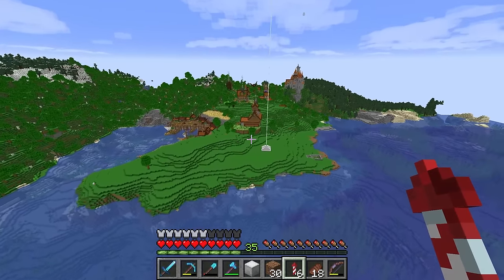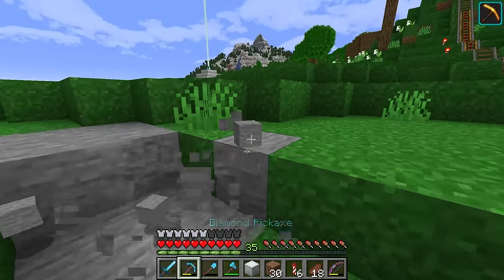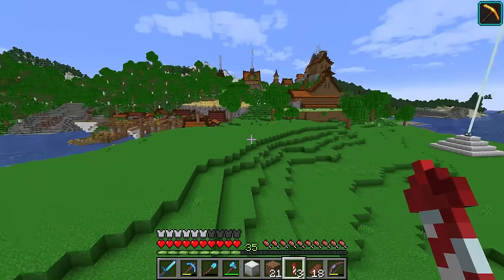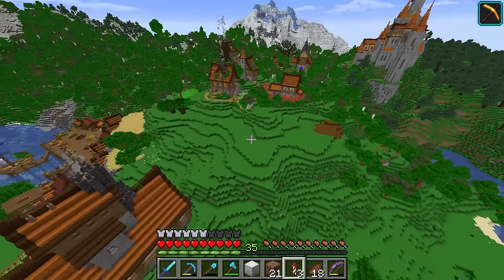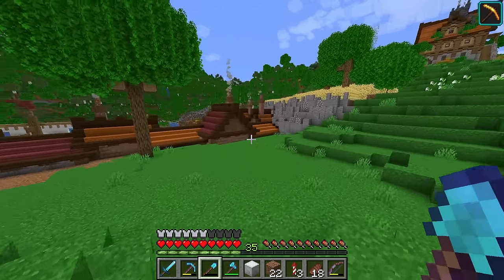And here we are — terrain all sorted, for the most part anyway. With that, I think we're pretty much ready to move on to the next phase of this farmland, which I think is actually going to be putting some paths in. I think we're going to get these sort of winding around this area, covering all the way down here and all up into the village as well. But once we do that, it should give us a pretty good understanding of where the fields are going to be.